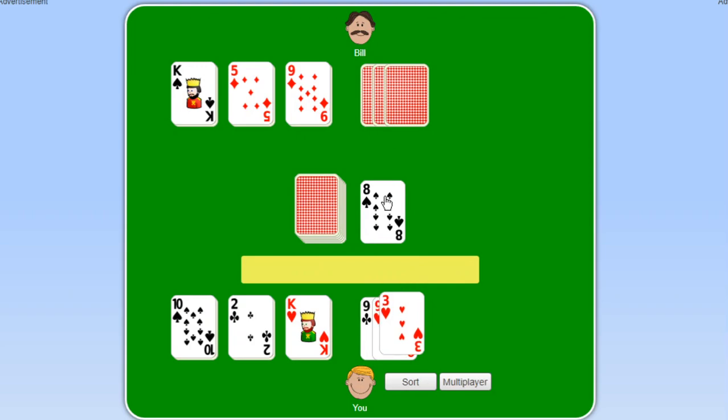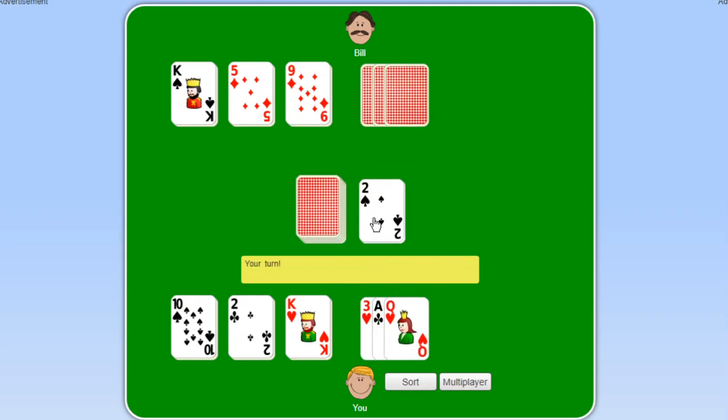We're going to play an 8. We drew a 3 — notice we cannot play a 3 since we need a card of equal value or higher, so I'll play a 9. I drew an Ace — that's good, but I want to save it. He played a 2, which is a wild card, so I can place anything on a 2. Remember, a 2 essentially resets the discard pile. We must finish our hand cards before playing face-up cards.